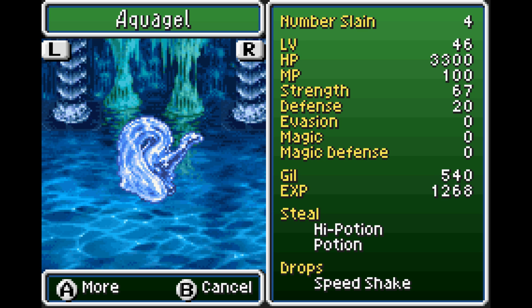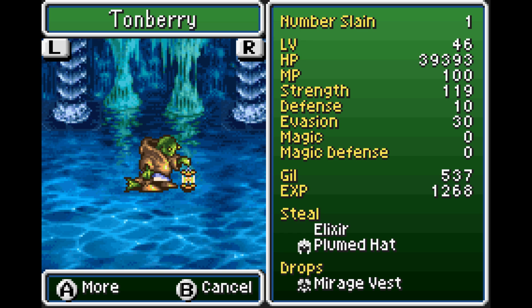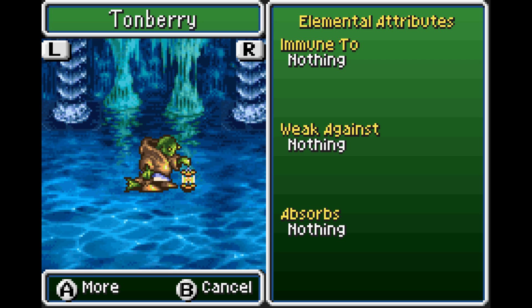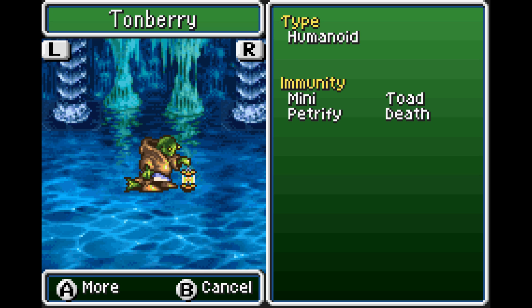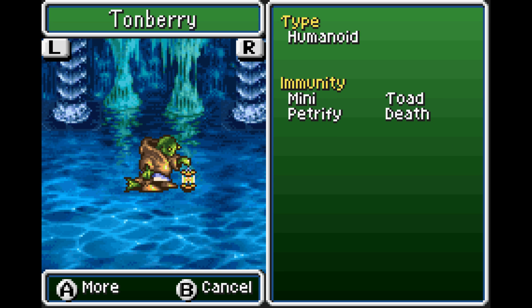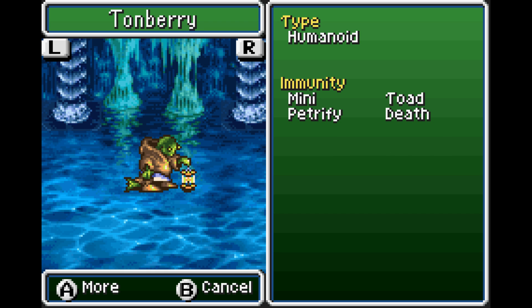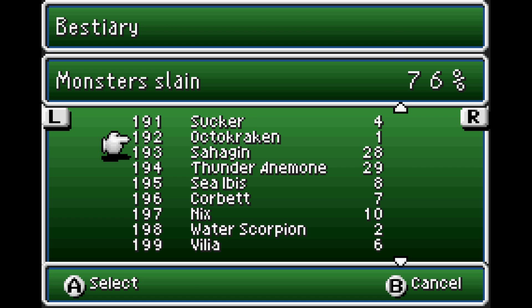Aqua Gel has 3,300 hit points, drops Speed Shake, steal high potion and potion. Weak against Lightning, absorbs water, immune to all those things. And the Tonberry - 39,393 hit points, wow. You can steal an elixir or a plumed hat, and they drop Mirage Vests. Immune to Mini, Toad, Petrify, and Death, but not slow - so that's interesting. Not immune to poison either. Confused, Paralyzed, and Sleep could all work. If we encounter another one, we might try some of those.